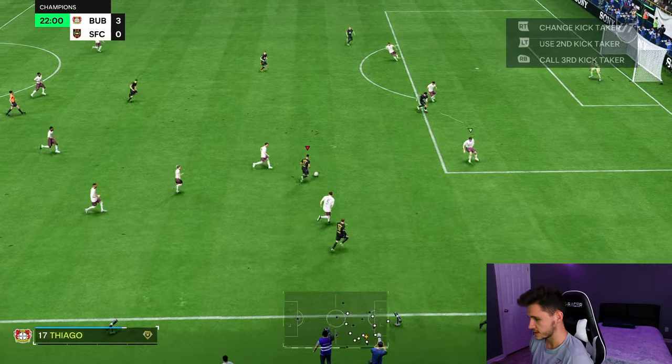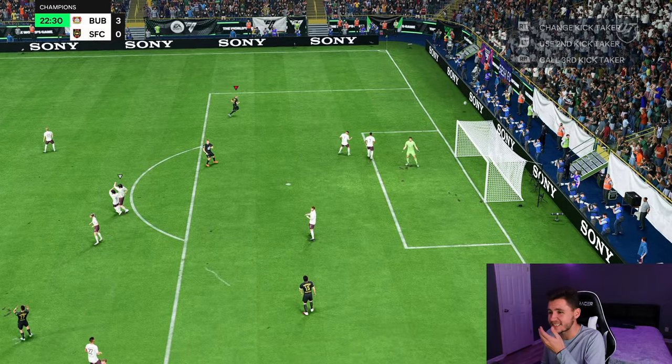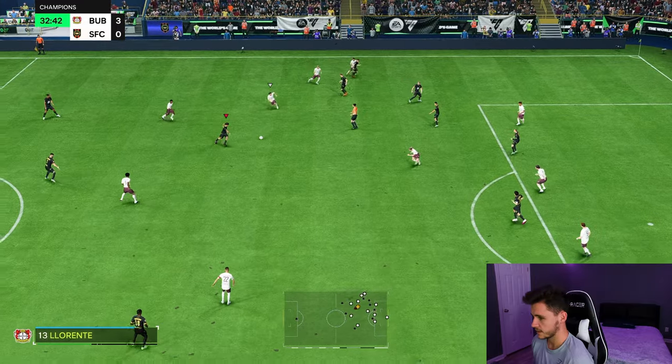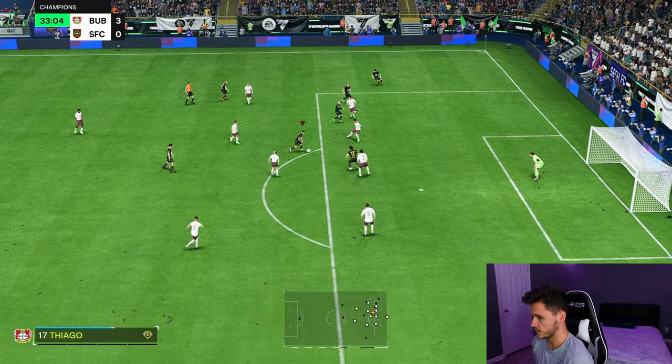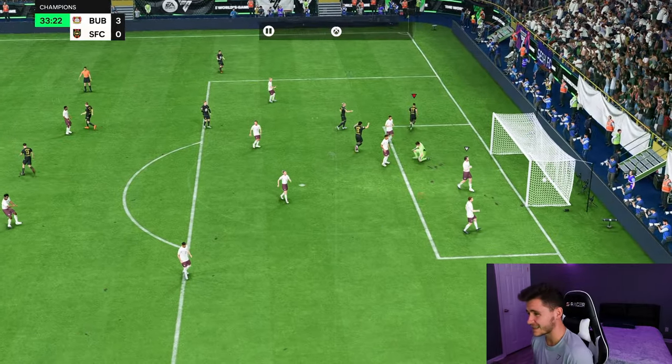Bowen to Thiago — touch, Trivela a bit further out. Oh, it looked like it was going in. Good pressure right there. Gaia, Bowen, Thiago — nice little drop of the shoulder, three-star weak foot. Doesn't matter — that's a lovely finish.